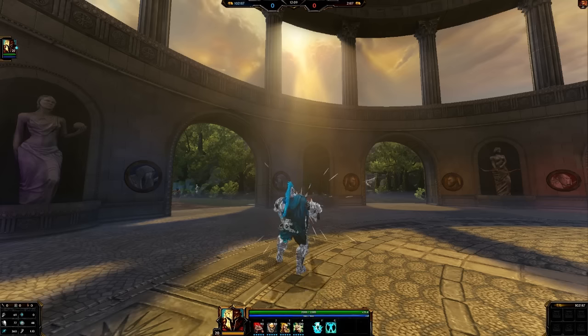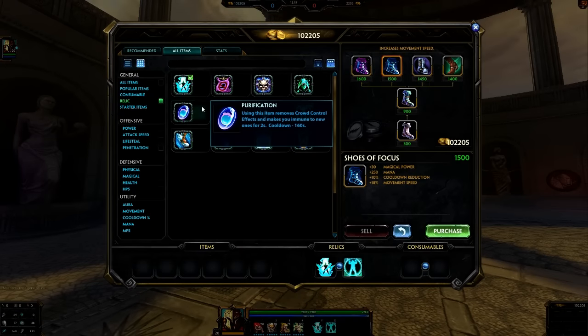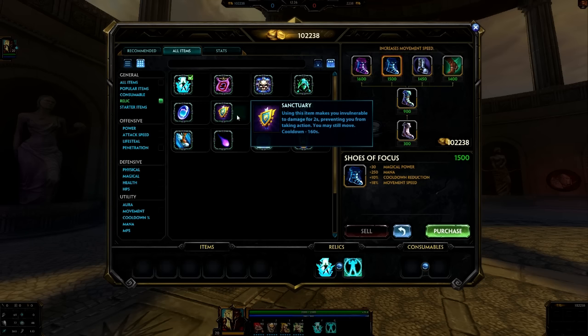The first couple of pulls you're probably not going to pull anybody. But with the new relic system, Purification has a much longer cooldown compared to Season 2 — 160 seconds, which is a very long time. The drawback is everybody has it. Also, Aegis is now known as Sanctuary, and you can still pull people even if they pop it — they're just not going to take any damage, but you can still pull them, which is pretty good.